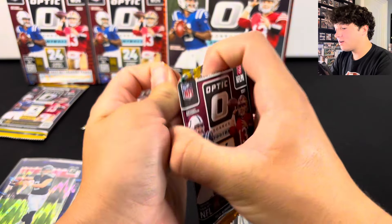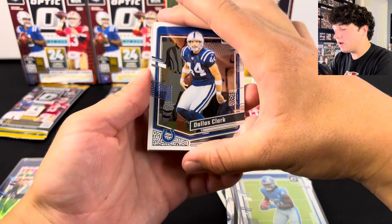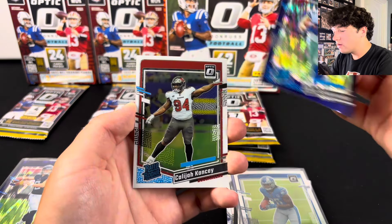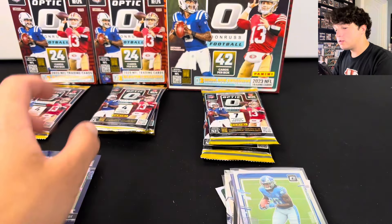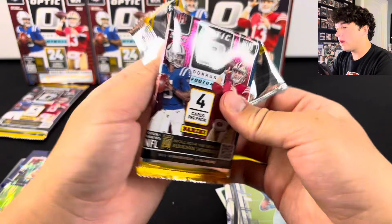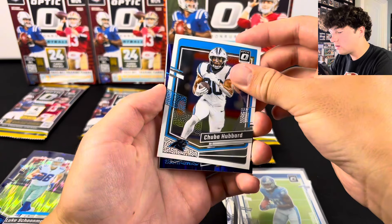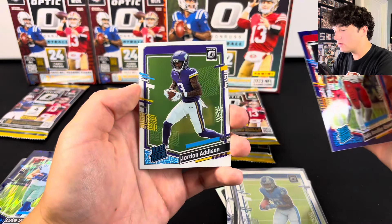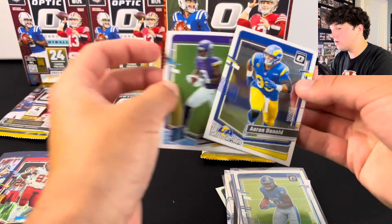Let's see what team this is. Luke Schoonmaker, Kalijah Kansi, and Derek Henry. We have a purple shock — it's going to be Felix-in-a-Dyke Wuzuma, so not terrible. And Jordan Addison — we'll always take that. Two Mega Box packs left. We should have a Blue Hyper in all of these packs, so we've got some good stuff ahead.